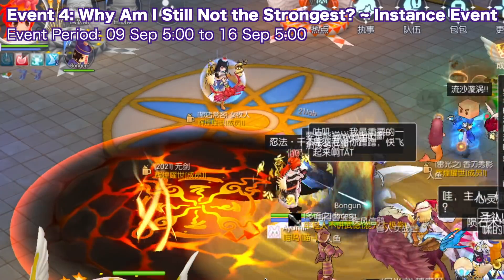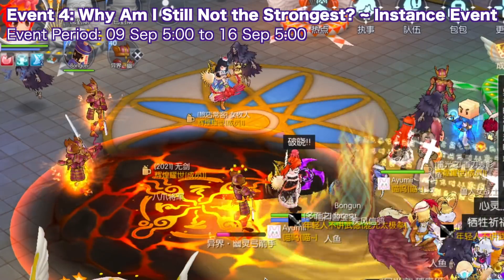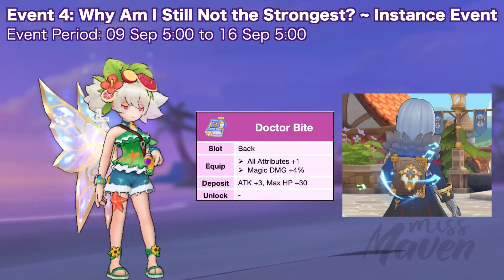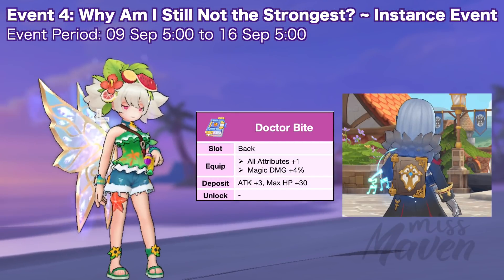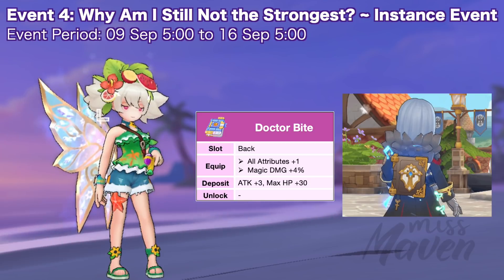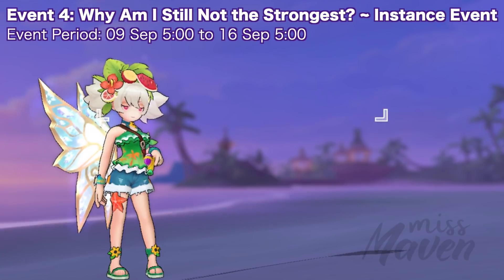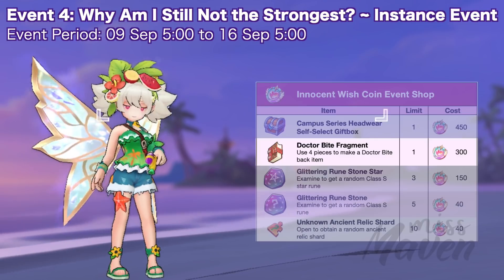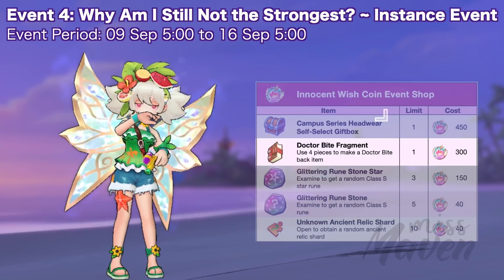Once the MVP has been defeated, the dungeon process will reset and normal monsters will spawn again. The Dr. Bite back item grants the following attributes and can be used as a weapon skin. You can get another Dr. Bite fragment from the event shop, so it's possible to craft two pieces of the Dr. Bite back item.